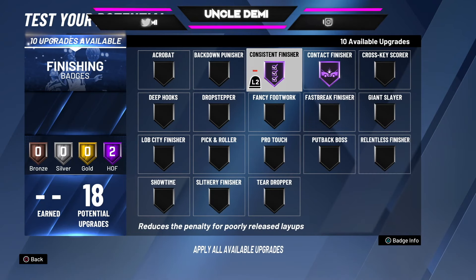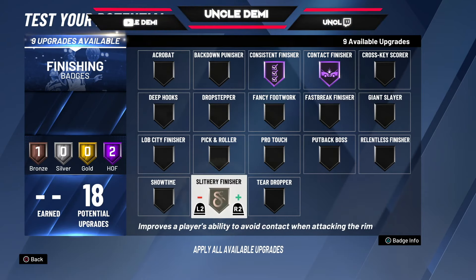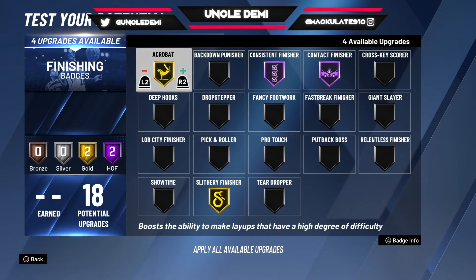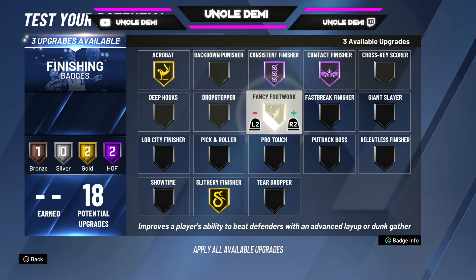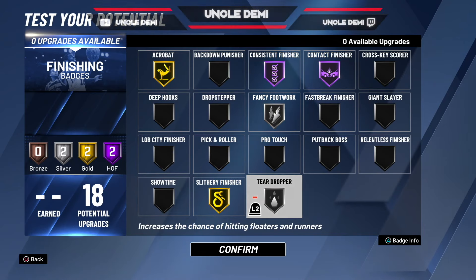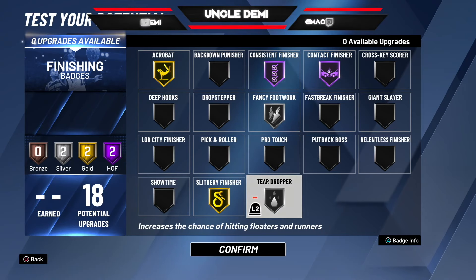So for badges: contact finisher, consistent finisher, slithery finisher, acrobat, fancy footwork, and teardropper. We're a finesse build, so you want to go ahead and use a teardrop. I think that's pretty dope — a teardrop hasn't been used as much. I know Tyseno uses it a lot. I think it's slept on and it definitely can be used, so I think this would be pretty good for this build.